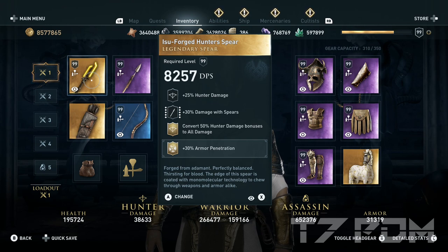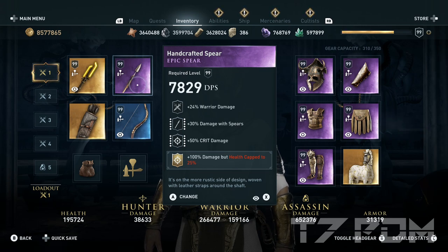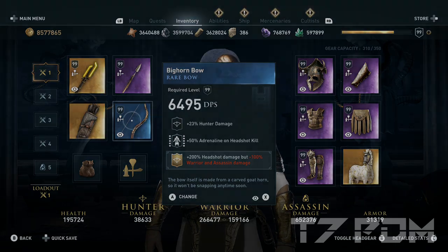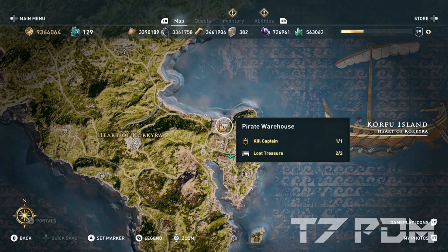If you are missing this specific spear, you can use the Assassin conversion spear, or use the Atlantean blade and make this a complete dagger build with maximum dagger damage. On the other melee weapon slot, use another perfect epic warrior spear with warrior damage, damage as spears, and critical damage, and place the 100% damage but health kept to 25% on it. On the Bighan bow, of course, we have the plus 200% headshot damage, which can only be placed on the bow. To get this 200% headshot engraving, you have to loot the second side legendary bow from Corfu Island from the pirate warehouse.